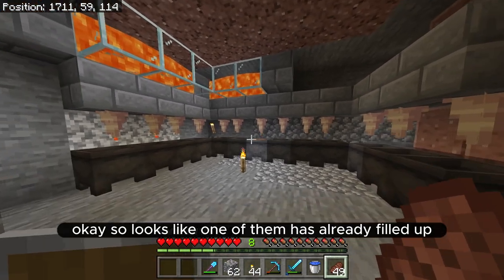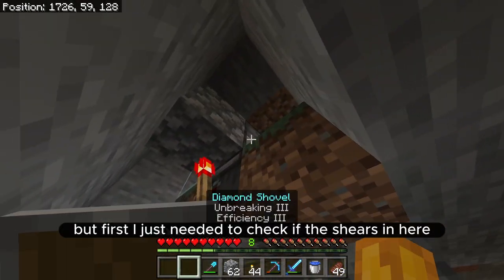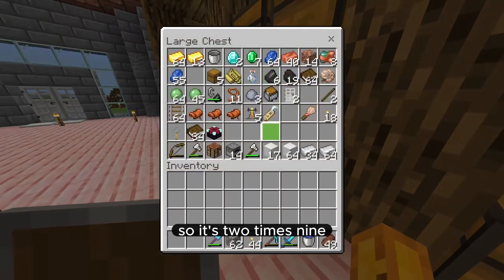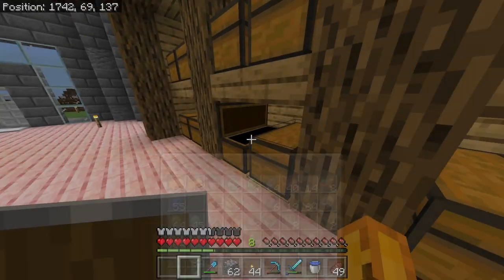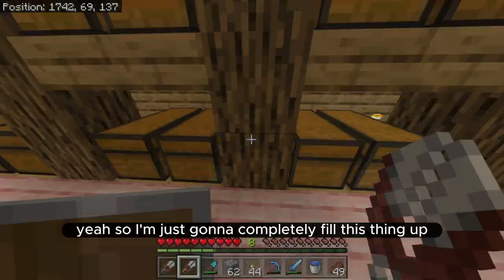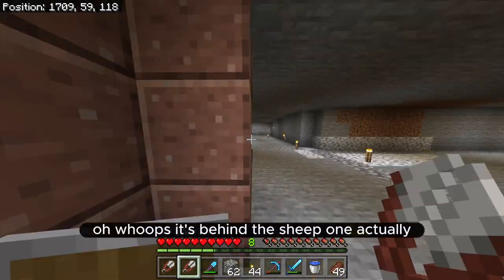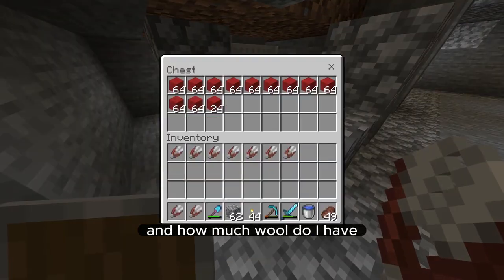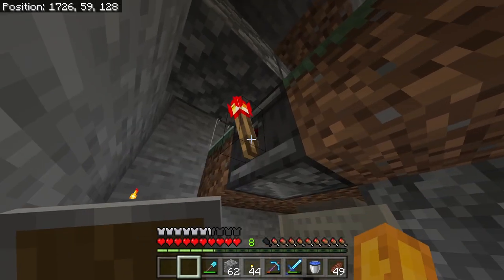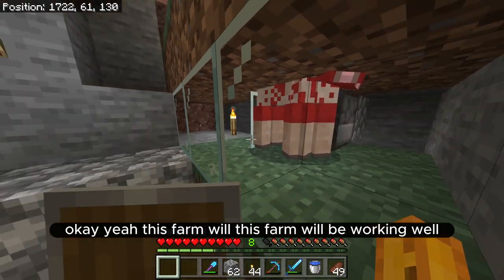Good morning! It looks like one of the chests has already filled up. I did want to make a super smelter because I have a ton of cobblestone, but first I needed to check the shears. These ones are almost done, but now I finally have enough iron so I'm just going to fill this thing completely with shears so I don't have to think about it again - that's two times nine which is eighteen, so there we go. Let's check on the sheep - okay, this farm will be working well.